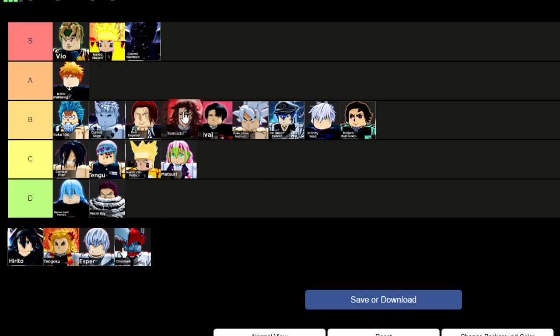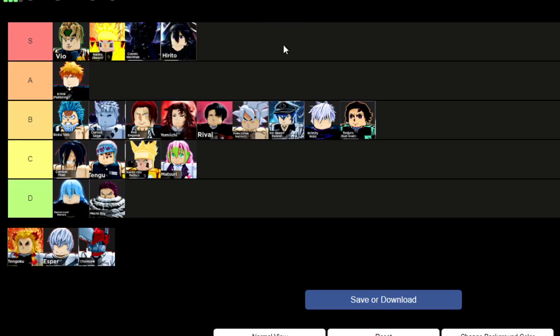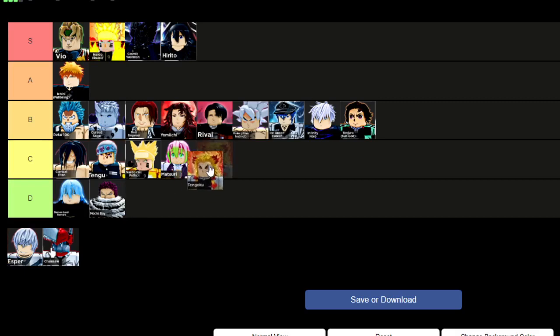Yorichi has a similar assist to Esdeath but a little bit better, at least as a main. Kirito is another meta assist because he also gives you boss damage — it's 15%, a little bit less than Cosmic Garo and the others, but he has a 60-second cooldown which is what makes him better than the others. However, he's not a good character as a main, so if you tend to die and switch, he's pretty weak. Rengoku's awakening is not very strong either.